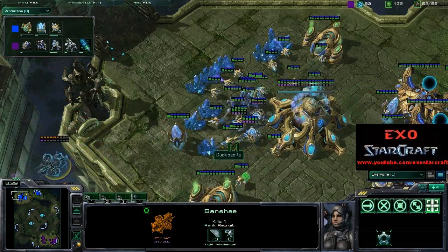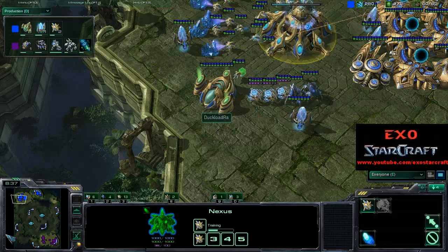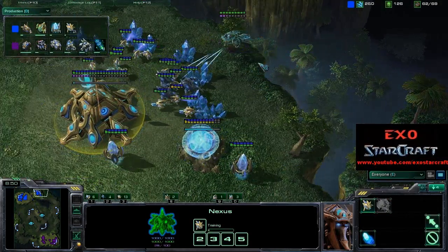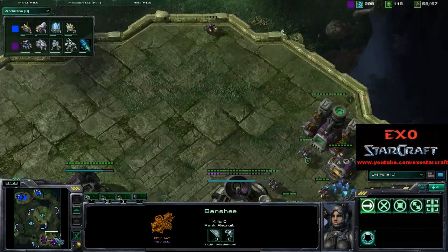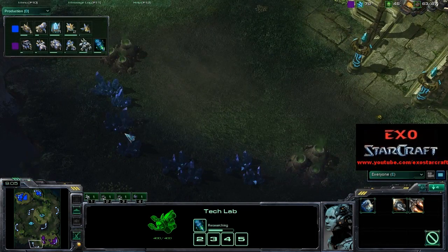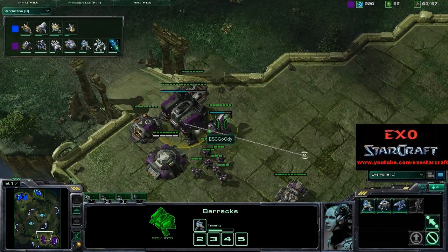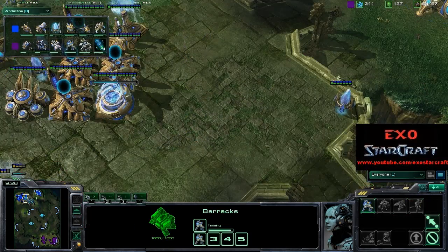Probably going to try sniping some more probes. A second Banshee is on the way right now with a few Stalkers in position. He is cloaking it, but there is an Observer there — so he's not going to do anything with that. Goody is really behind right now: still on one base and not even a Command Center on the way. He's probably going to get more units and commit to some sort of all-in attack, but I'm not really sure if he can do anything.